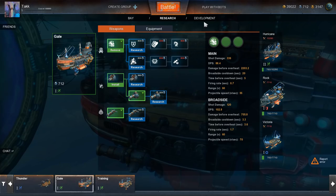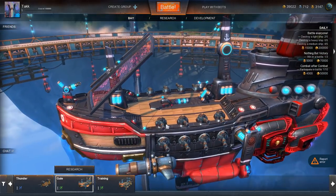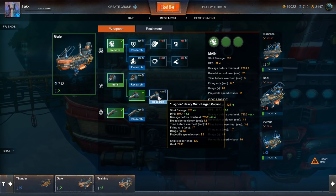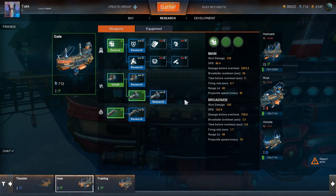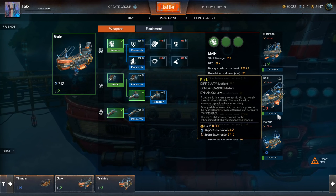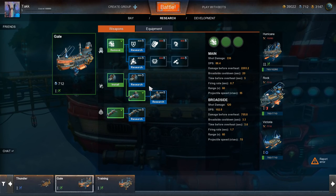Oh, I was looking at the wrong ones — these are the four ones in the front, and these broadside ones are definitely different. Cool. So I want to get the Lagoon Heavy Multi-Charge Cannon — plus five, plus ten. We have 760 towards the 7,710 that we need, so maybe we'll try another battle and see what we can do.